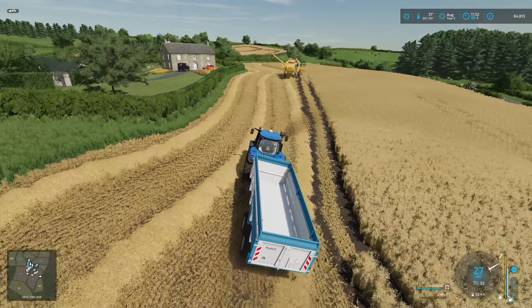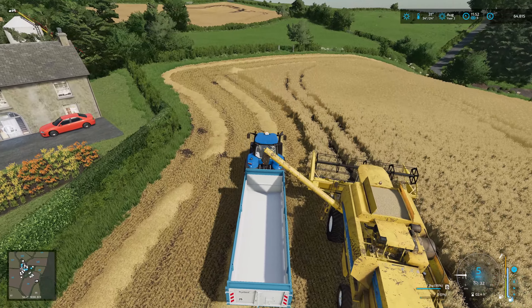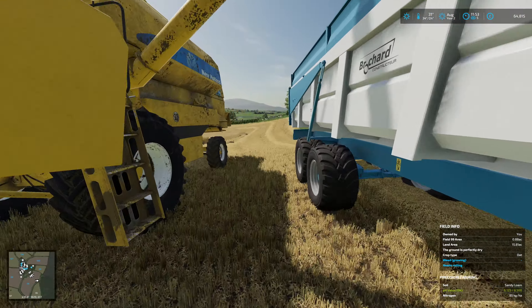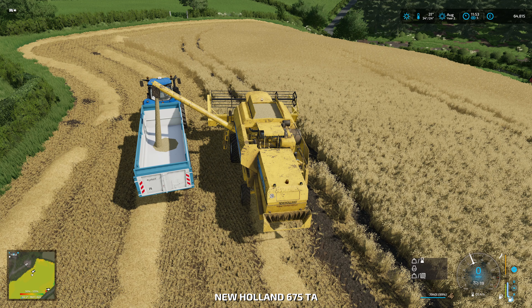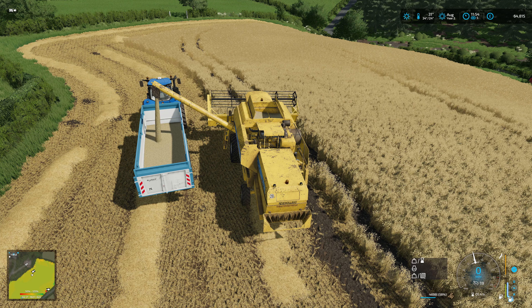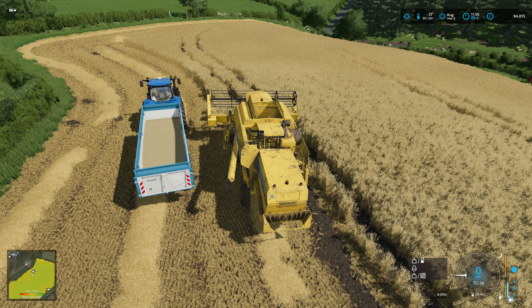The harvester is full up to the top, so we're going to get that emptied. We're going to do quite well off this oat field — it doesn't yield as well as wheat, but it's still going to be pretty good. Pretty pleased with the yield so far. So today we've managed to get our baling done in the other field and harvesting in this field, which isn't a bad day.